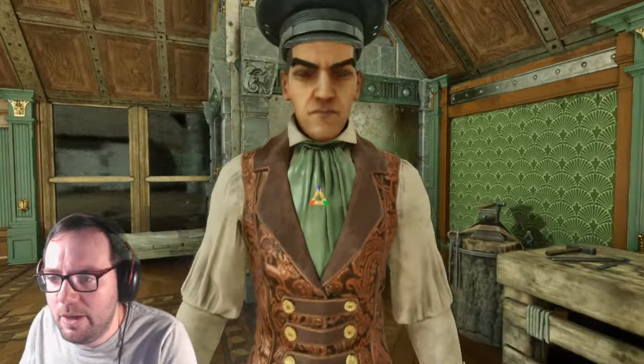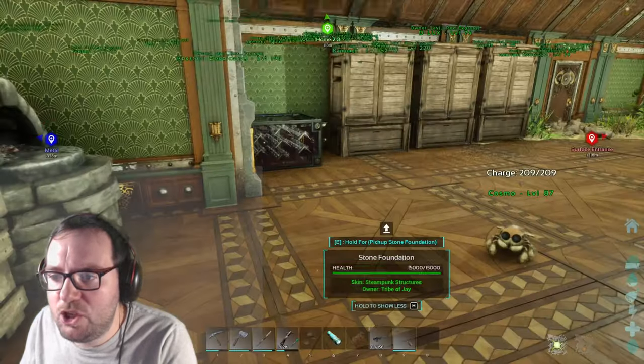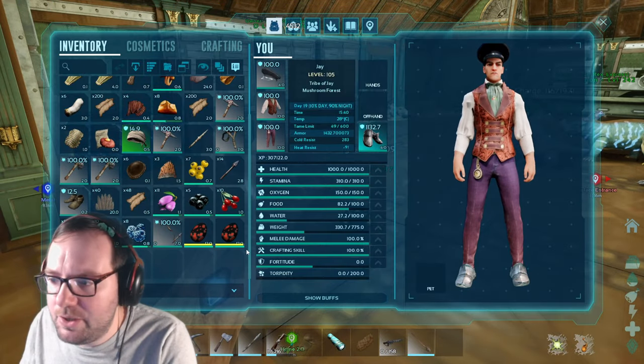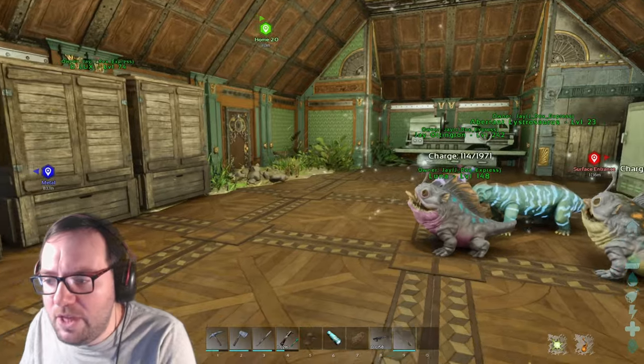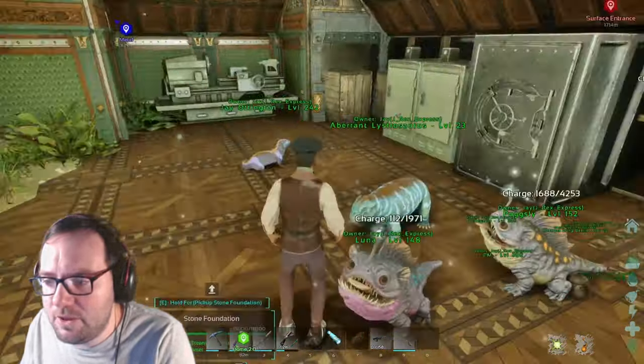Basilisk taming. That's right, we're going to go tame that level 140 Basilisk, or at least try to. We've got four Spino eggs right here, so hopefully that will be good enough.